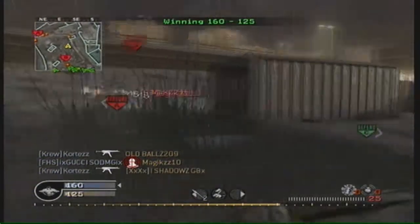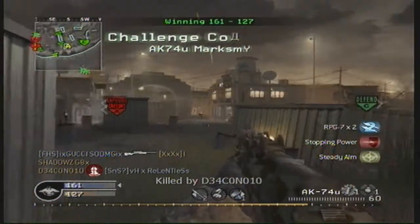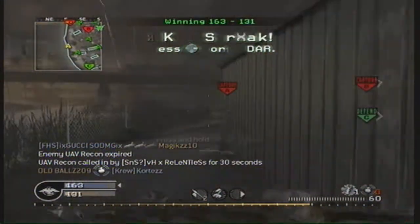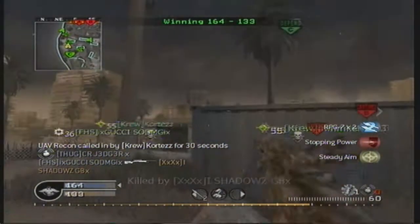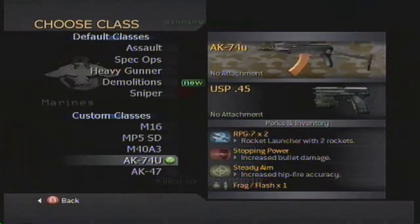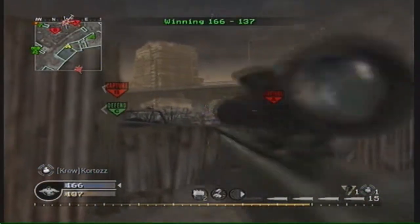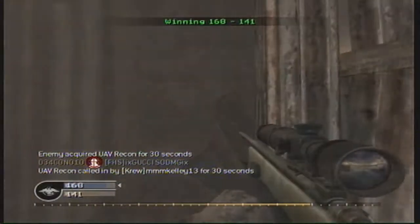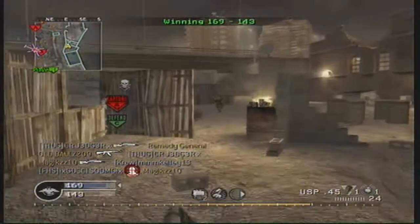It looks like they've put a bit of kick on the guns, which is good. I heard rumours about bullet drop but I don't see how that's going to work — the maps in Call of Duty aren't really big enough for bullet drop. Adding recoil will help save submachine guns like the UMP-45 from being overpowered. You always get that one overpowered submachine gun — the MP-40, MP5, UMP — so hopefully with a bit of kick on the guns they won't be so overpowered.